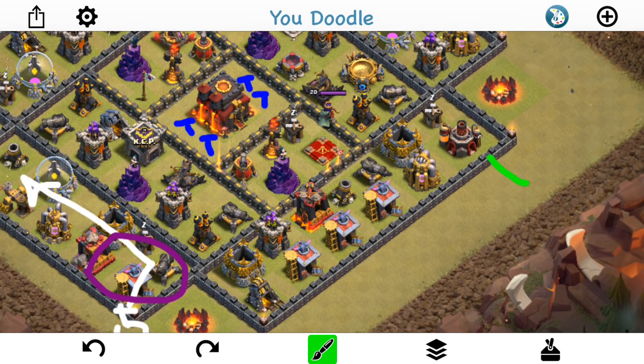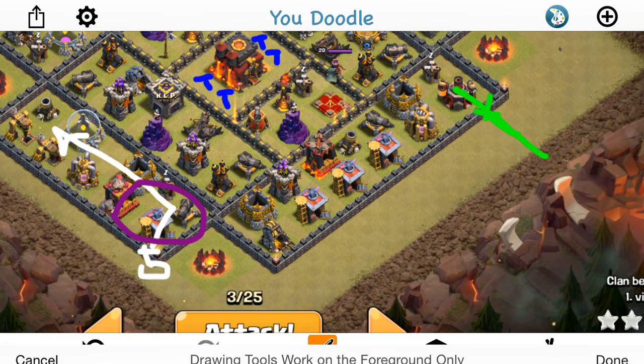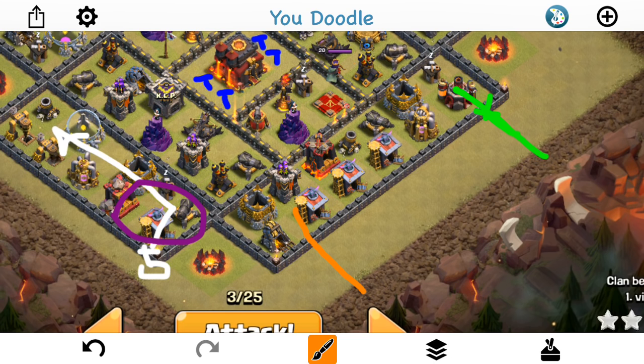Green for the Golem. Then I'm going to wall-break right here. I'm going to have my King and a few Wizards back up that Golem, make their way in here, start clearing out this trash, and probably engage the enemy Queen. As soon as that goes down, I'm going to come in with Valks. I'll have a Giant to tank, then a few wall-breakers, then I'll let in the Valks.